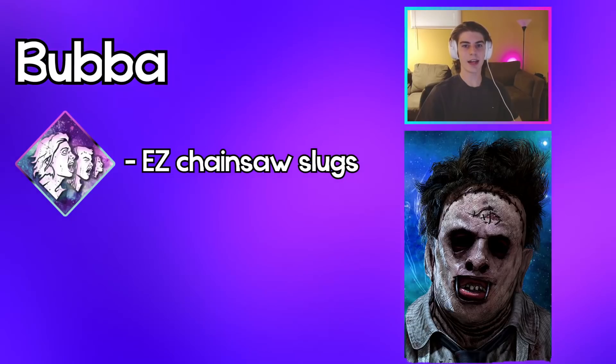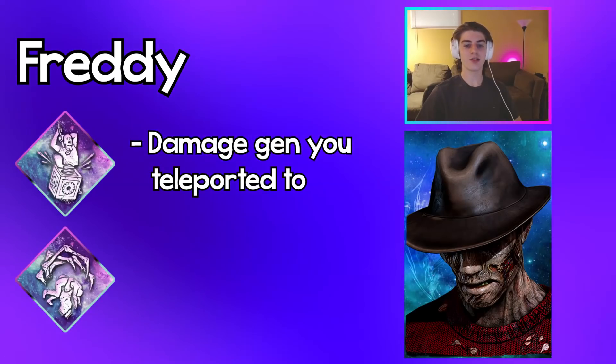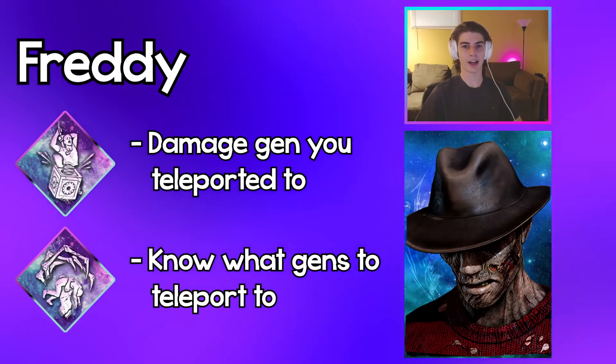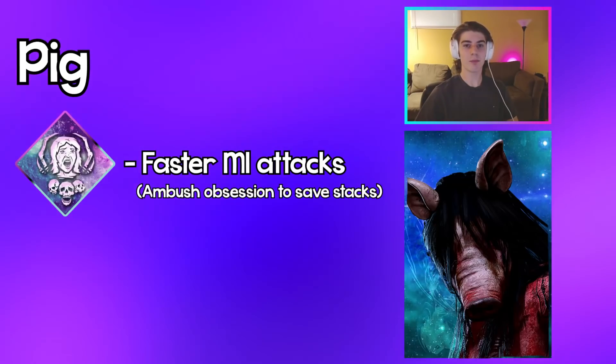Bubba: use Infectious Fright to slug really easily, and use Monitor and Abuse to easily sneak up on survivors and get an easy chainsaw one-shot. Freddy: use Pop to damage the generators you teleport to, and use Thrilling Tremors to know what gens to actually teleport to.